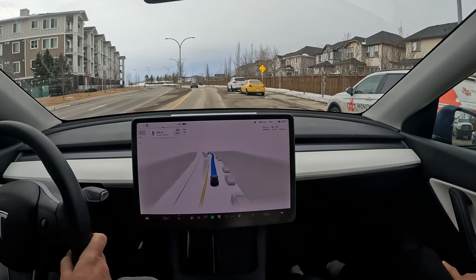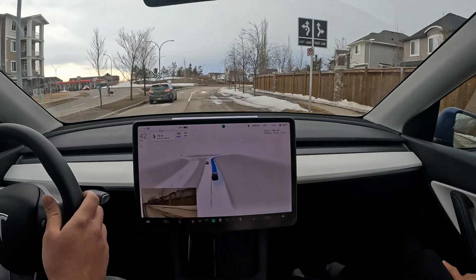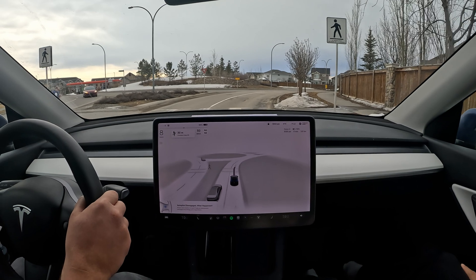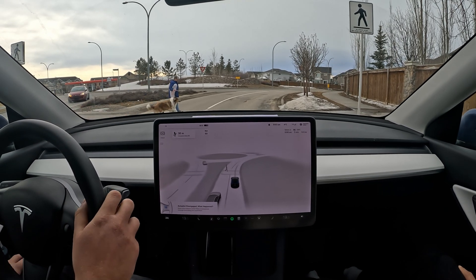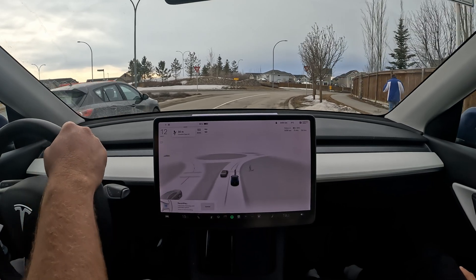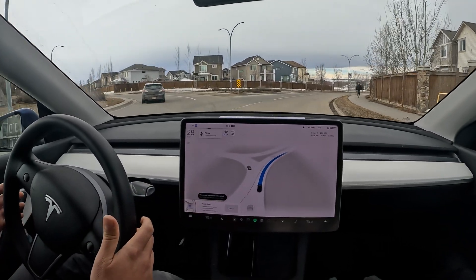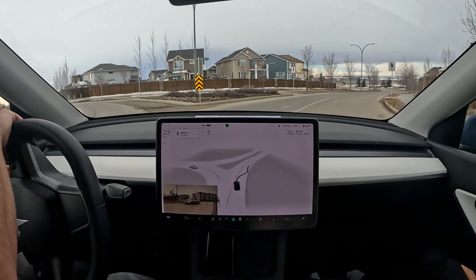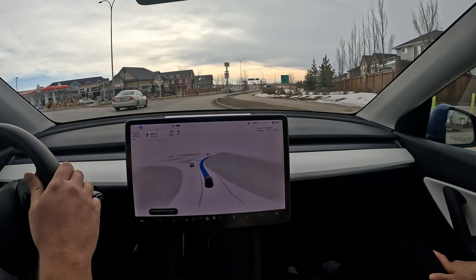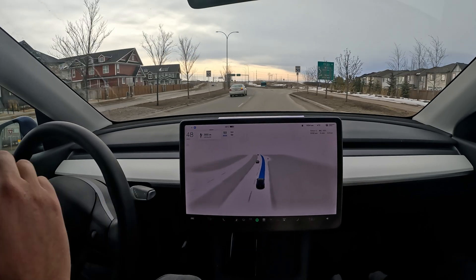The car behind me got confused — thought it couldn't go through, so that wasn't a really safe situation. It's deciding to take the right lane of this roundabout — I'm going to intervene here. Pedestrian crossing from far away. That wasn't good either. It's funny, there are subtle differences between this and 69.25.2.